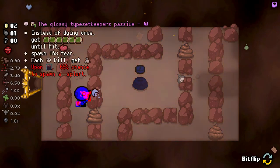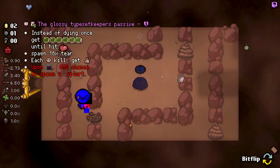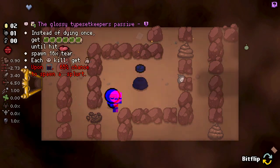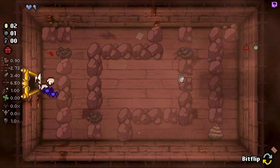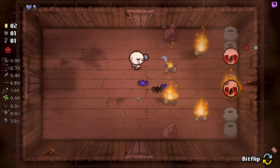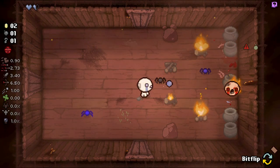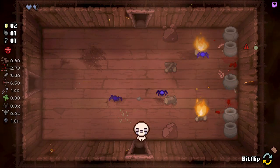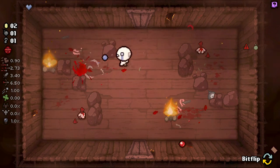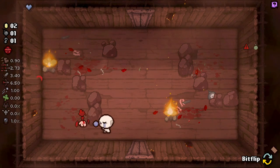We have instead of dying once - okay, that's good. On boss kill get a keeper's sack, spawn 16 tears. Upon going to the next floor spawn a square. I'll take that - that gives us half a soul heart. I can't believe it only gives you half a soul heart per negative effect, kind of savage. We're going to get keeper's sack which is really good. Let's try and utilize that.